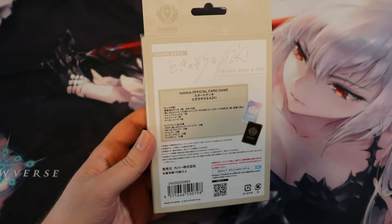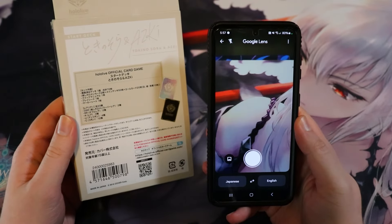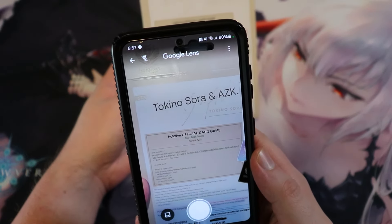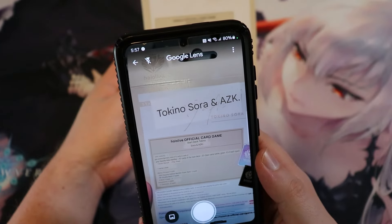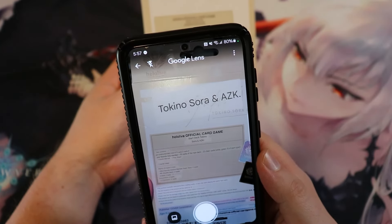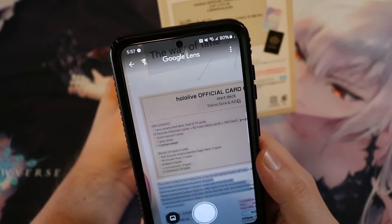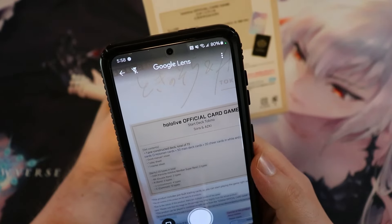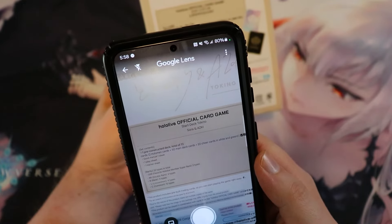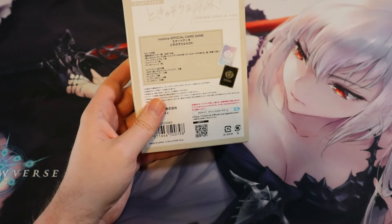One thing I want to do — since I assume a lot of those watching this cannot speak Japanese — I did get Google Translate out and we can kind of translate this a little bit. It's a pre-constructed deck; it has 72 cards, 50 cards in a main deck and then 20 other ones plus a couple other things. The manual does have a rarity breakdown — 23 types in total — there's OSR, double R, rare, uncommon, and common.